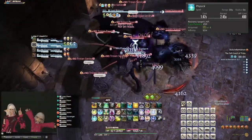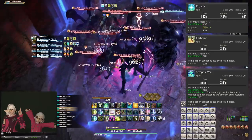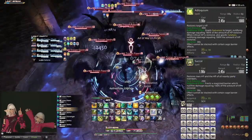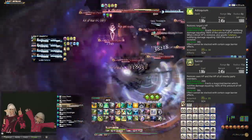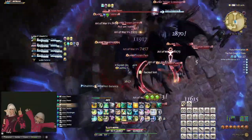At level 85, Physick, Embrace and Seraphic Veil get a small potency boost, with the pet action boosts being significantly more impactful. Additionally, Adloquium and Succor get a massive boost to the shield they apply — note that Adloquium gets twice the value when it crits. Despite all of this, this does not change how you use any of these actions.